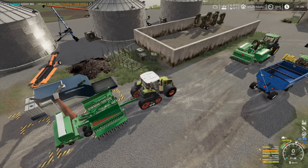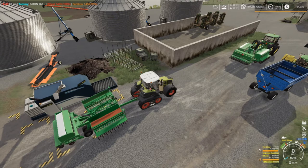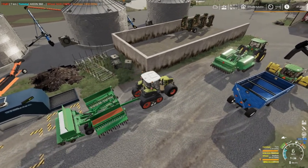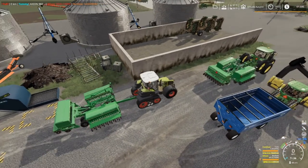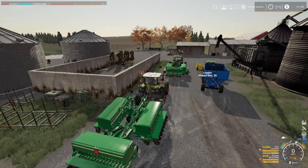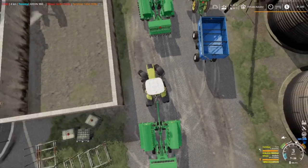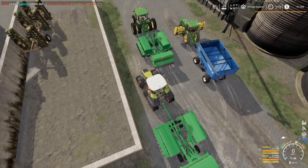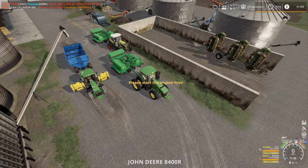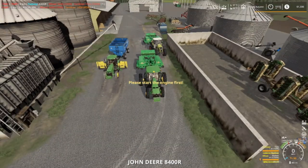The dealer said he'd give us 20 hours on the demo, so we want to try it out. Colin's trying to hook up and get over here. I'm going to turn speed down to about 30. We're going to go plant wheat first. Got to start the motor — we are going to go plant wheat, folks.